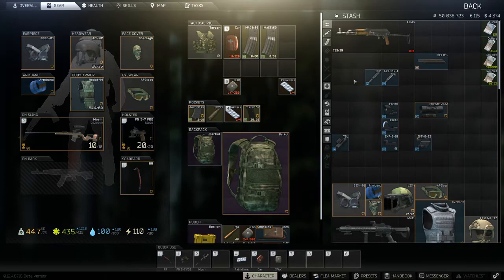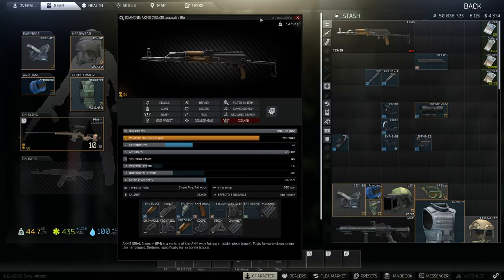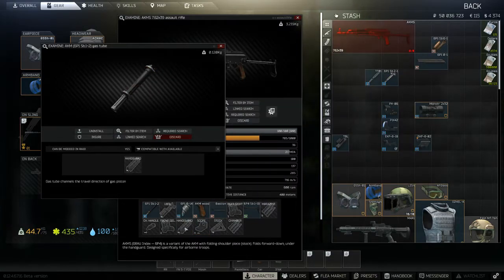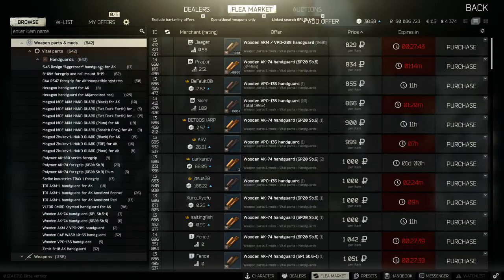Next up, let's talk about foregrips. Most starter weapons don't come naturally with rails to add foregrips, so we've got to do some light modding to get them ready. Back to the AK series - one general issue for a basic mod is that the hand guard is hidden around the gas tube, which makes it difficult for newcomers to figure out exactly what to do. Down here we have the hand guard and here we have the gas tube - the hand guard is actually around it. If you remove this piece, you can see the hand guard is now missing and the gas tube is there bare on its own. So when you're looking for a new hand guard, you really should link search the gas tube itself, which will show the hand guards you can use.